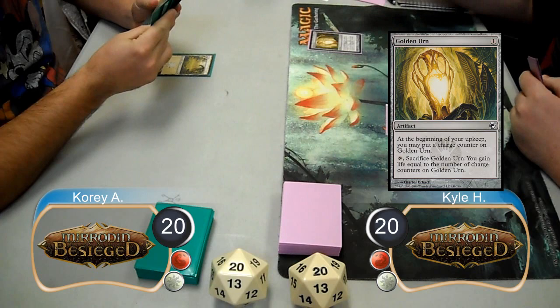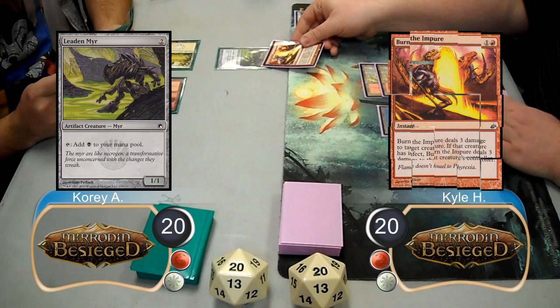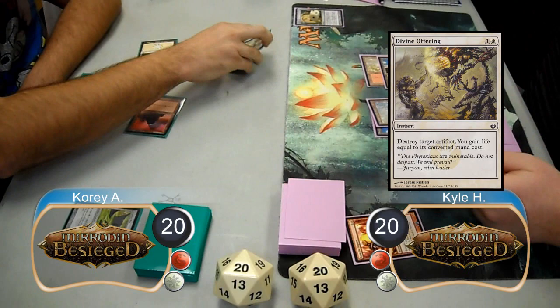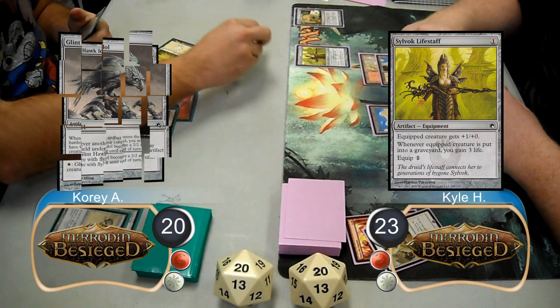Kyle played a Turn 1 Golden Urn, then added a counter to it on his next upkeep. Cory laid down a Leaden Mirror. Kyle then killed the mirror with a Burn the Impure, and Cory replaced it with a Palladium Mirror. On Kyle's next upkeep, he brought his urn up to two counters. He then destroyed the mirror with a Divine Offering and went up to 23 life, finishing his turn by casting the Silvok Life Staff.